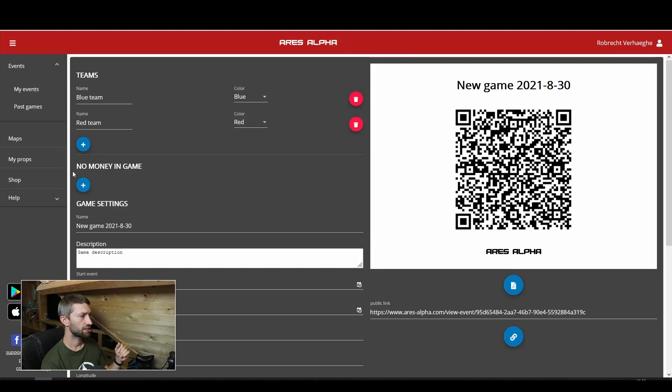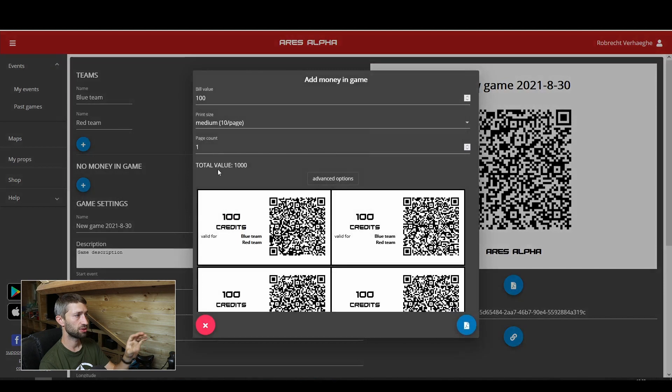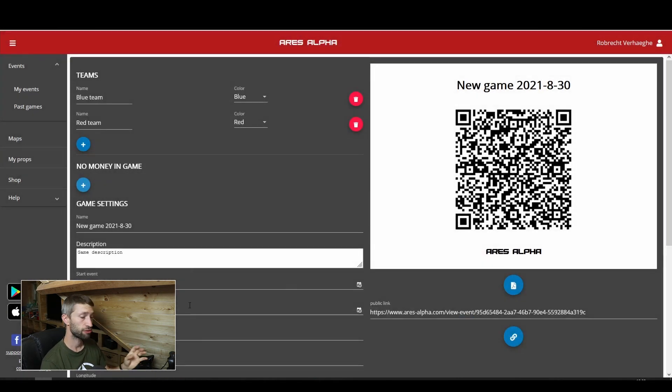Below the teams it says there is no money in the game. The money is the credits — I'm not going to go into detail about the credit system, I'll make a whole separate video about that. Basically, credits are the in-game points you can gain by scanning QR codes or holding areas. It's the in-game ranking system. You can add values using the plus symbol, and I'll link the credits video here or in the description when it's done.